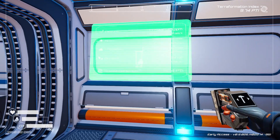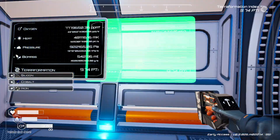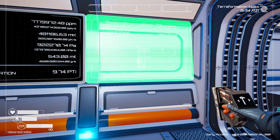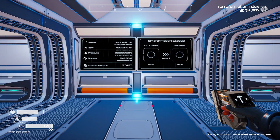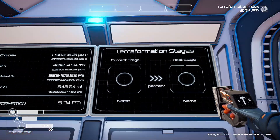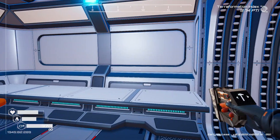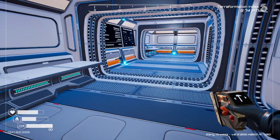Let's put down this terraformation screen so we can get an update at all times on how we're doing — not like we need it since terraformation is done. And this one displays what phase we're on, which is also irrelevant since we're at the final stage. But if the game updates and adds more stages, we'll be well on our way. Given that we launched a stupid amount of rockets, I wouldn't doubt I'd already be in the next stage.